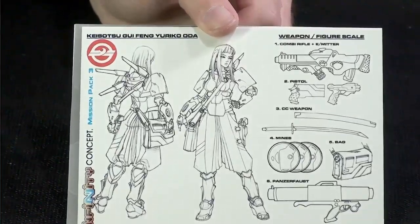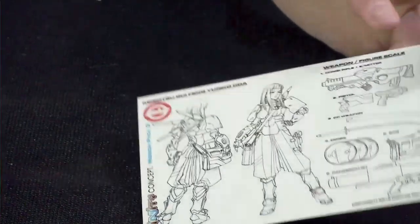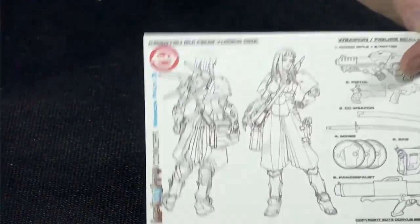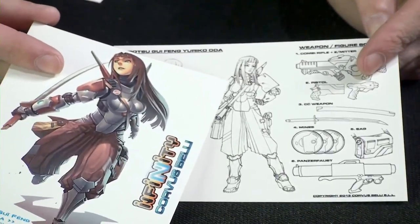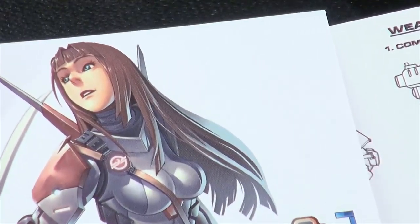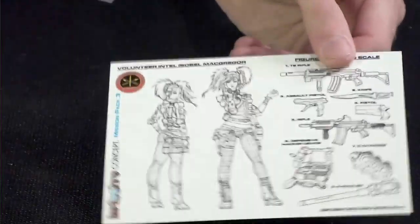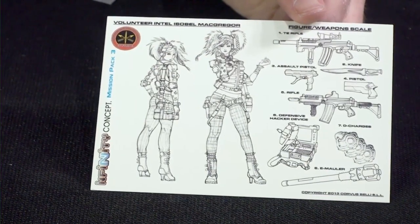We move on and get the design concepts. I love the fact that they put these in here, because it gives you a flavour of where it came from — the starting point of the mini. If we look at Yuriko's face between the first concept and what they finished with, you can see how they've changed her from a very schoolgirl-esque look to something more of a highborn lady, which is very cool. Isabelle McGregor, on the other hand, has that very punky look — very much the rocker of the Infinity world — and that seems to have stuck through.